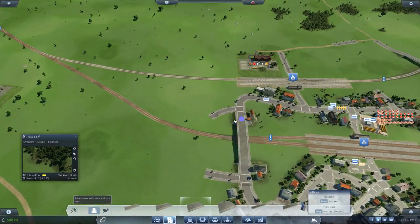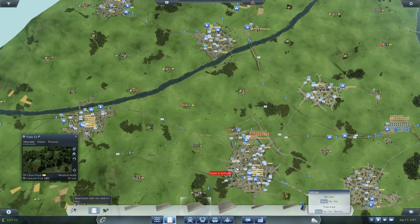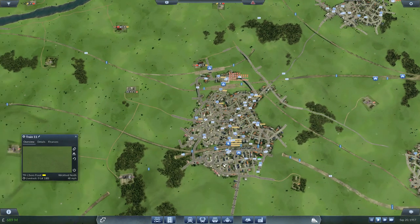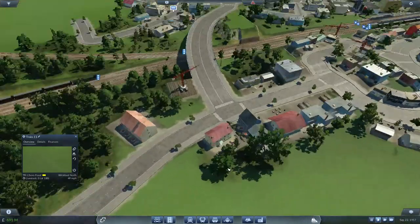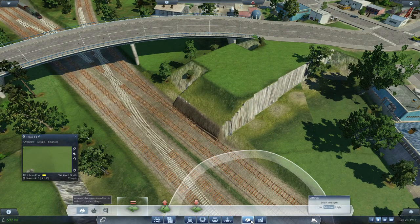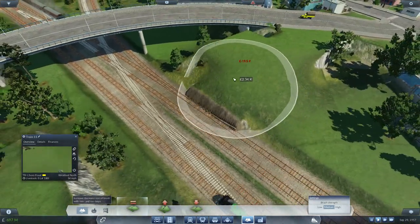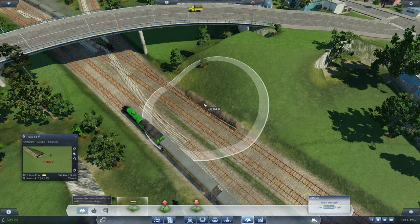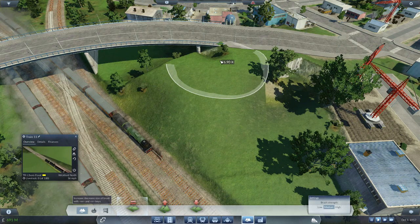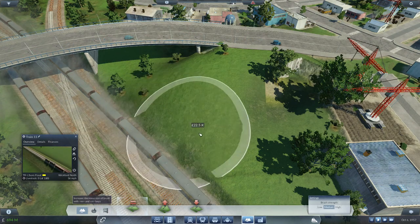Let's have a look — that one's off to Wickford already. As a matter of fact I think these things should line themselves up. I'm happy with that bridge, but I'm not happy with that. So to end the episode, the Smoothing Tool is going to make an appearance — because look at that, that's horrible. We need to bring that back down as the trains go over it — bring that right back down and flatten that out.